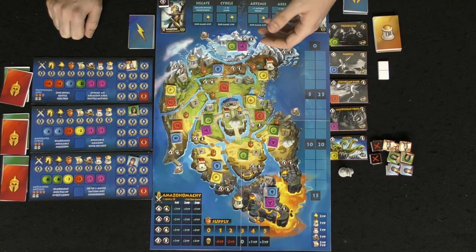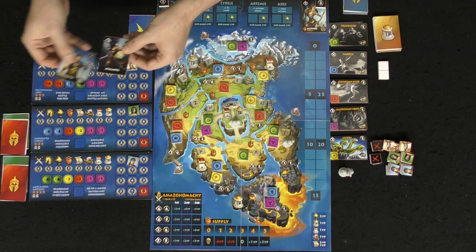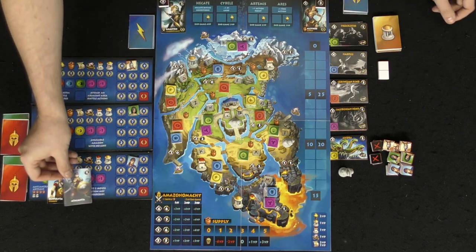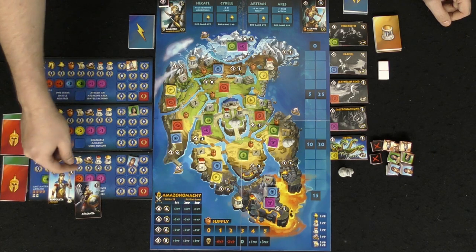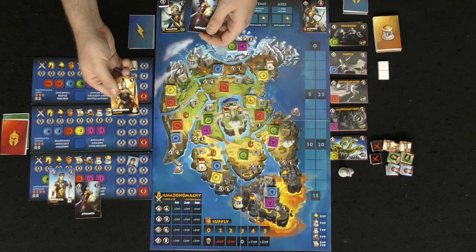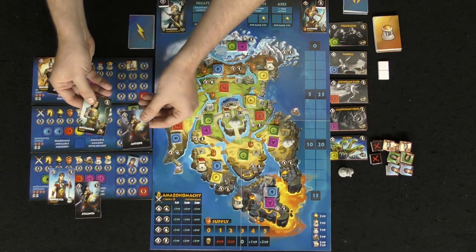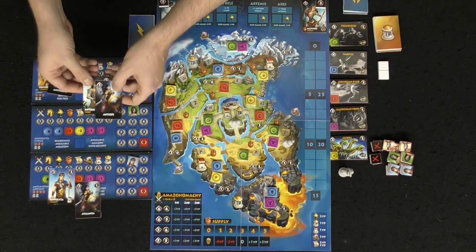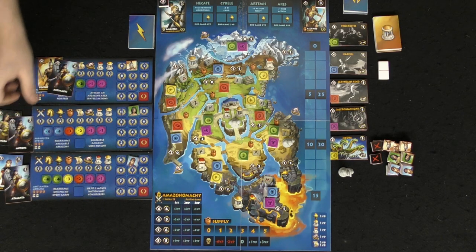There are three rounds throughout the game with plenty of things to do. Each character gets a starting character — for example, Hippolyta starts with her as well as an Amazon you get to choose, called an ancillary Amazon. They pass along the round. This character here is Parathela, who is a warrior, starting over here. Then there's Hippolyta and the god they're following, which is Celebi. These are set to the side and used to fight monsters throughout the game.